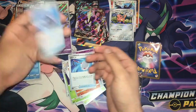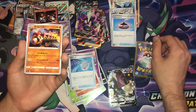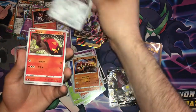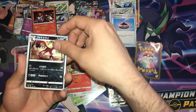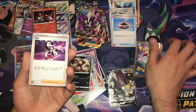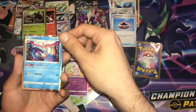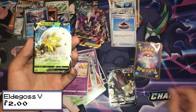Onto the front. We have a reverse holo — is this the Incense? Is this Phanpy? I'm not 100% sure. Meowth. This is the pre-evolution of Sizzlipede. This is Thwackey. This was in Champions Path and I can't remember the name. There's Alcremie — or is it Alcremie? I think it's Alcremie. We have a Rillaboom holo. Is that Dracovish maybe? Not sure. And an Eldegoss V.